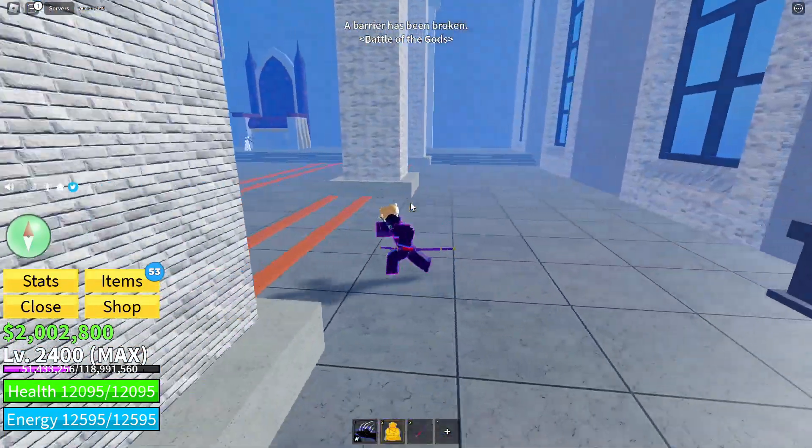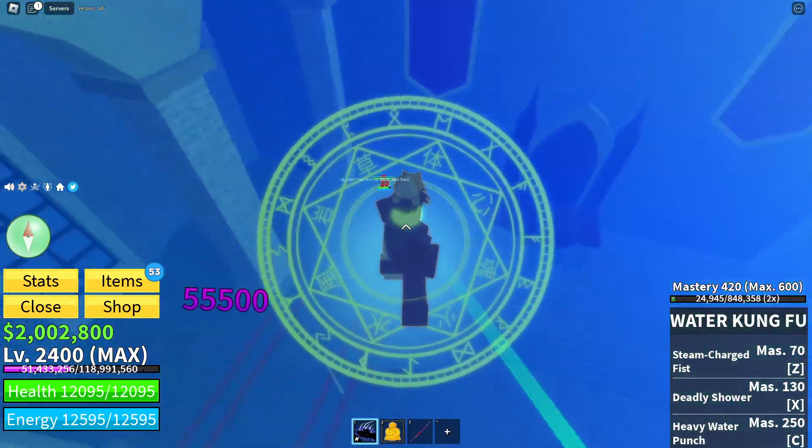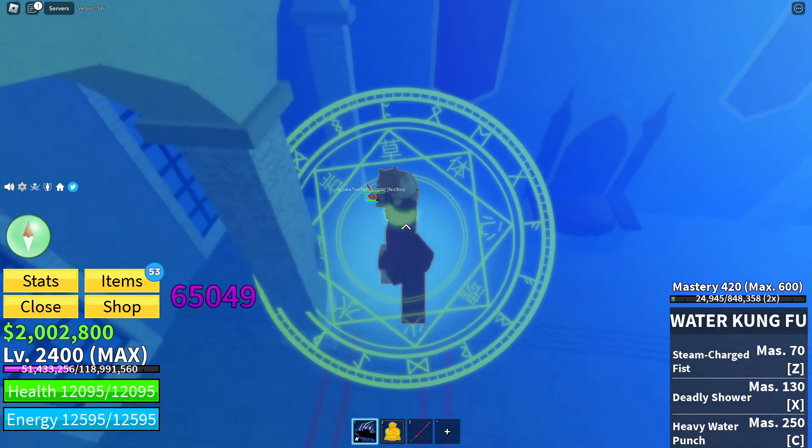You need this Chalice to fully spawn Indra. So equip the Chalice, come over here to the right, and then yeah — you just spawned him in. Now I'm going to fight him.